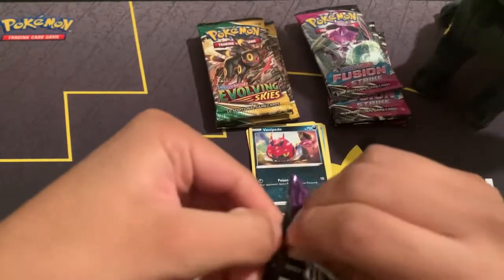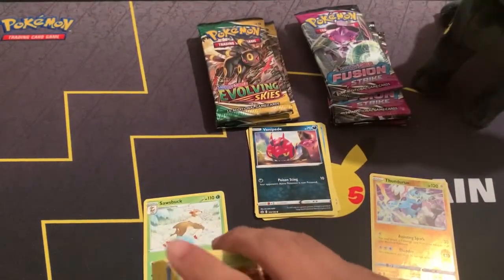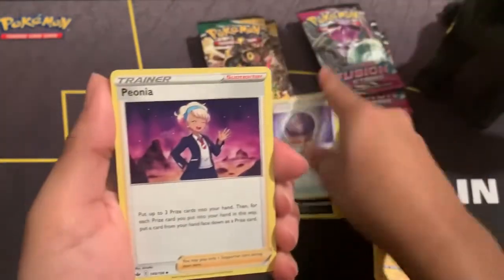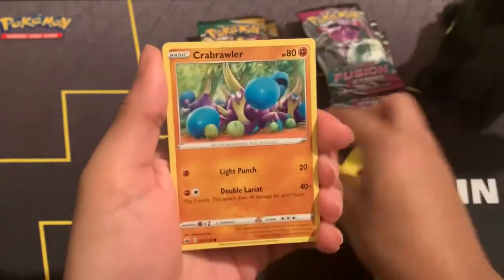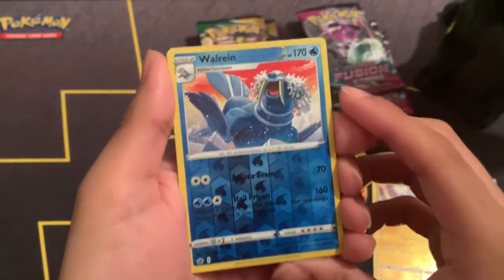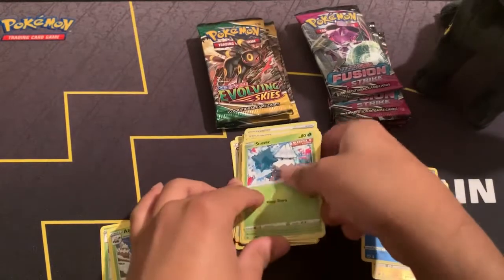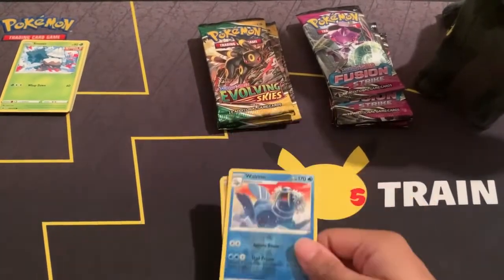Let's find out if we can get something out of this one. My little bird is with me once again, watching over us. Pack two — Basic Energy, Blink, Fog Crystal, Peonia again, Rolycoly again, Weedle, Snom, Crabrawler — getting a lot of similar cards — Galarian Slowpoke, Snom. Reverse holo Walrein, and that's also our reverse holo rare. And Abomasnow. Unfortunately no hits out of Chilling Reign, or as a lot of people call it, Chilling Pains.